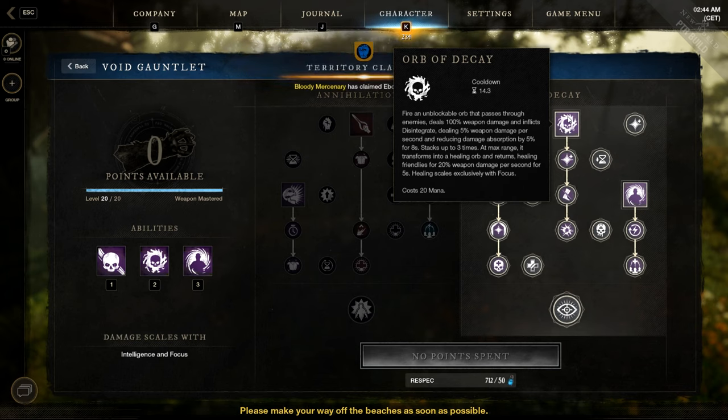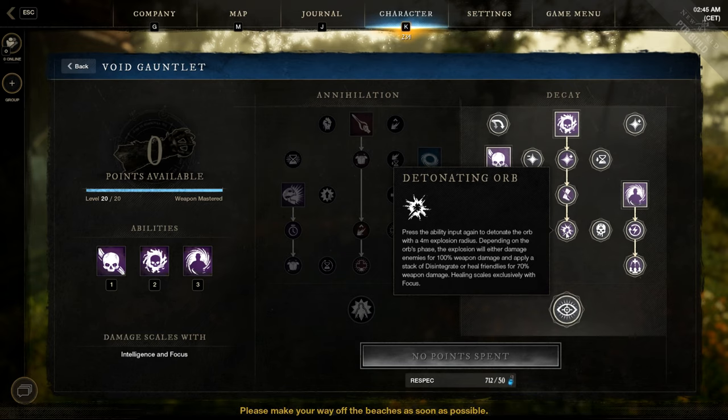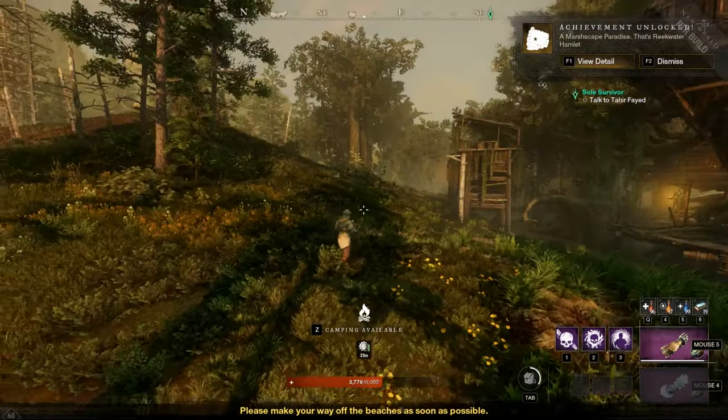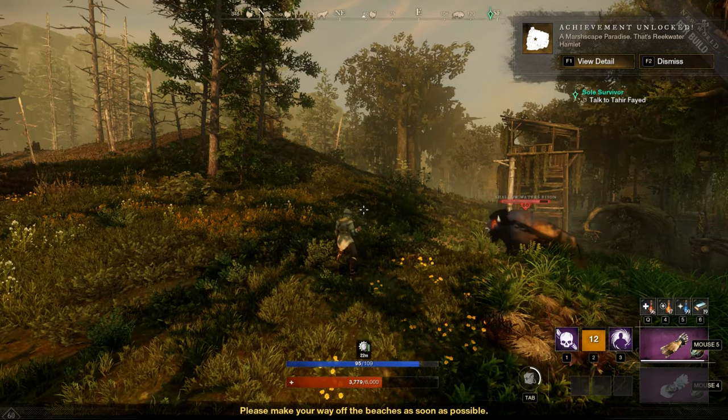Let's check the last passive of Orb of Decay: Detonation Orb. Press the ability input again to detonate the orb with a 4-meter explosion radius. Depending on the orb's phase, the explosion will either damage enemies for 100% weapon damage and apply a stack of Disintegrate, or heal friendlies for 70% weapon damage. Healing scales with focus. So if you press the ability twice, it just explodes.